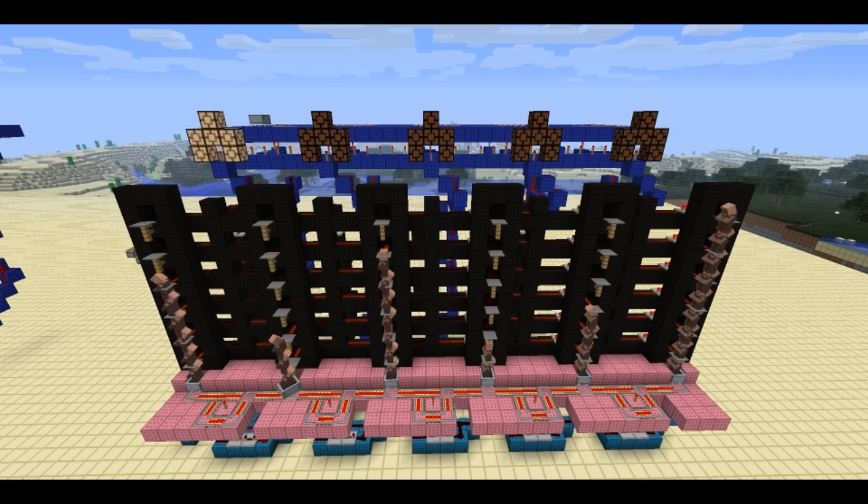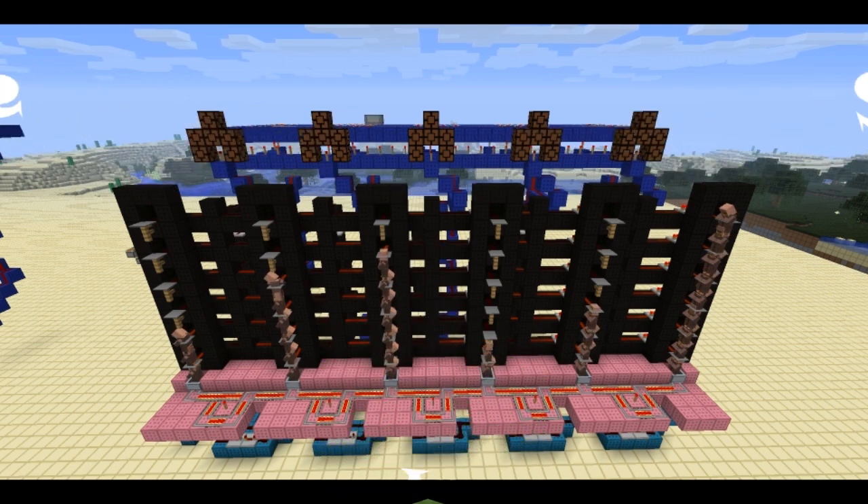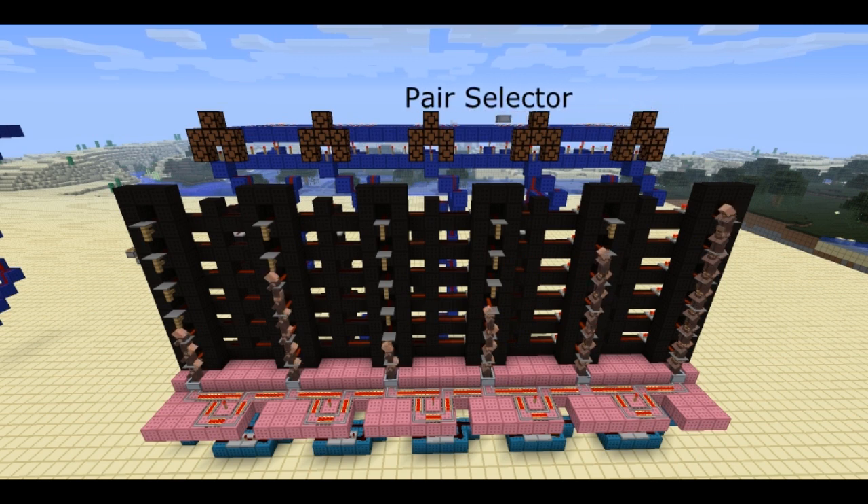The idea is that by the time Bubble Sort... Really? Come on, I'm trying to make a video. By the time Bubble Sort is complete, the stacks of villagers will be sorted with the shortest stack on the left and the tallest stack on the right. A minecart runs along the top, selecting pairs of stacks to compare.